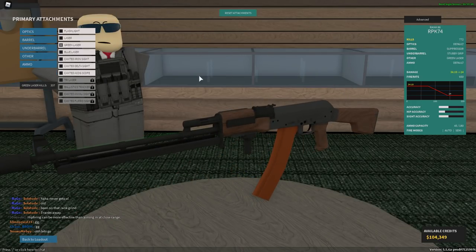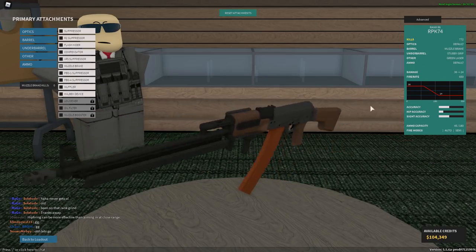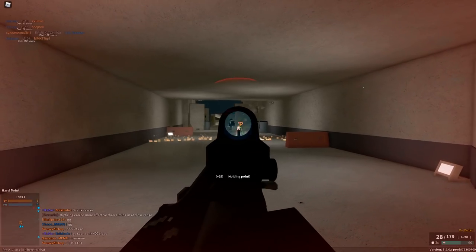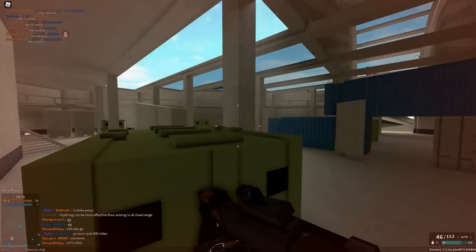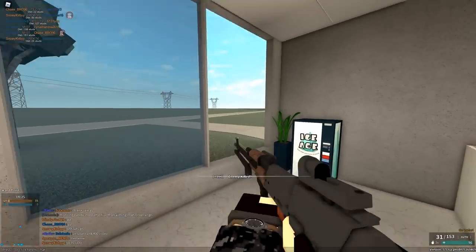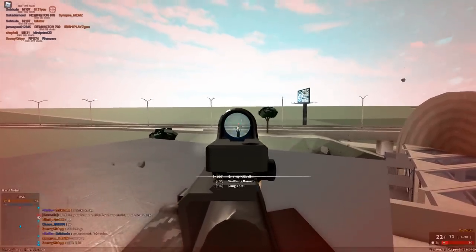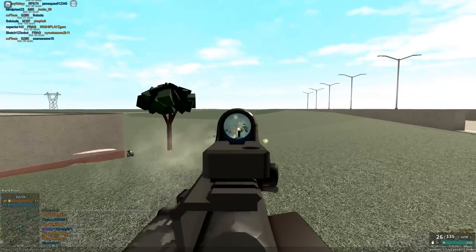Last but not least, the RPK74. I have a suppressor on this - that's kind of a stupid decision, why would I have a suppressor on this? Looks like a three-shot with a little bit higher fire rate. It gives me AK74 vibes - well it's called the RPK74, obviously laid out for me. It's got no recoil, good damage - I can't see how this gun's gonna be bad especially considering it has 45 bullets. The lay-down strat still works.